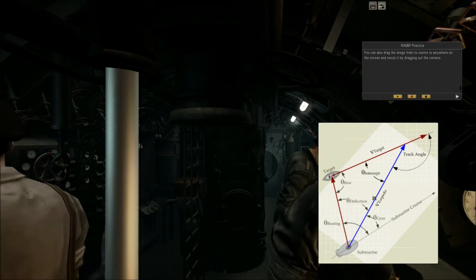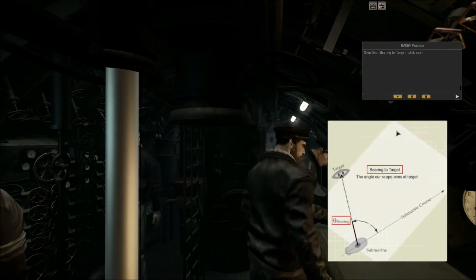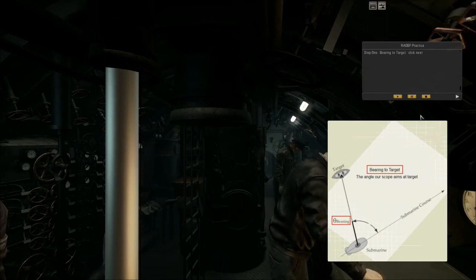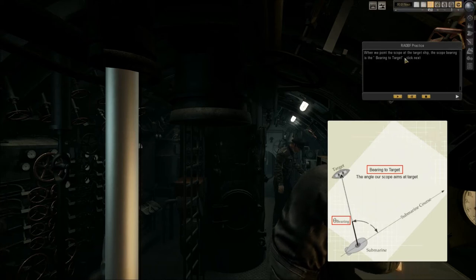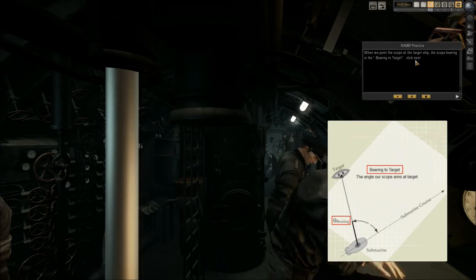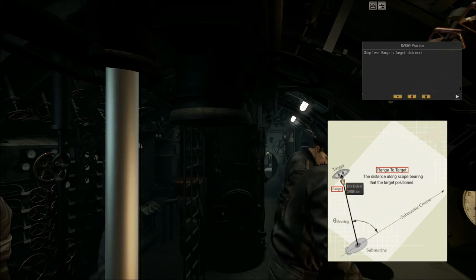The tutorial box can also be moved if it is blocking your visual image. Step one: bearing to the target. The tutorial shows us the target, the submarine, and the bearing. When we point the scope at the target ship, the scope bearing is the bearing to the target — when we put our periscope on the ship, this is the bearing of the target. Step two: range to the target — here is the target, here is us, and this will be the range between us and the target.